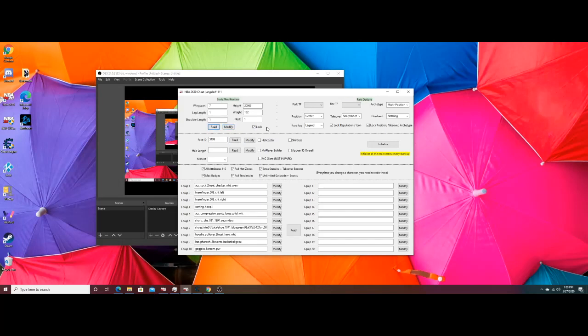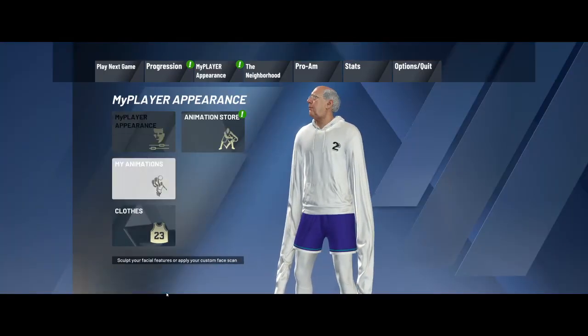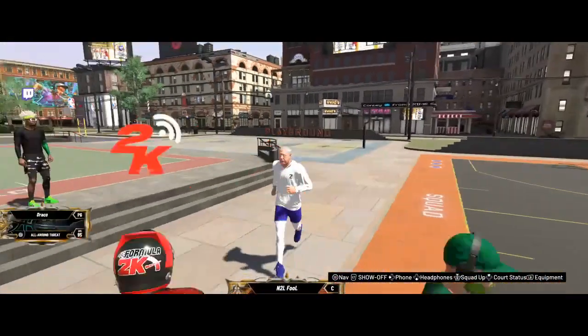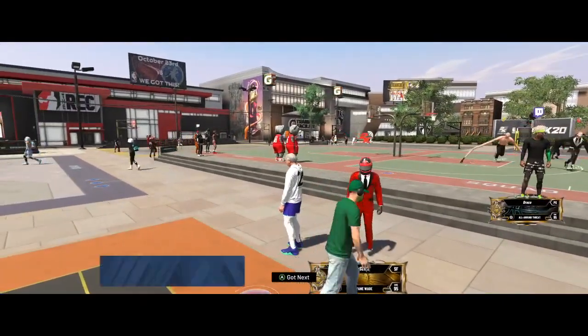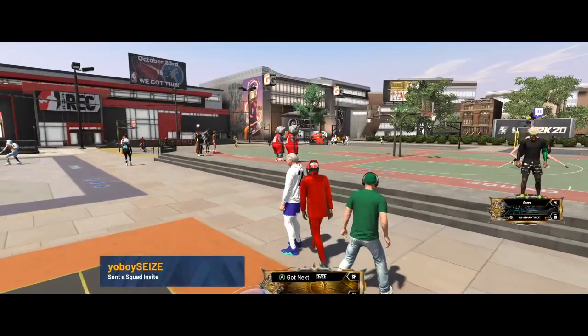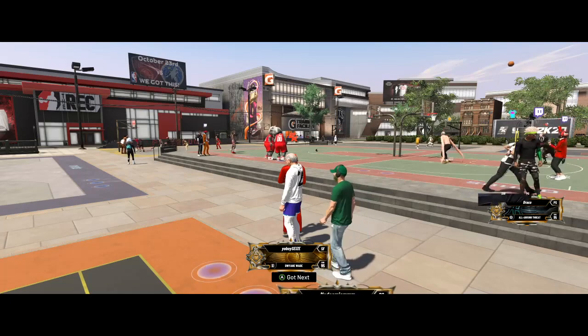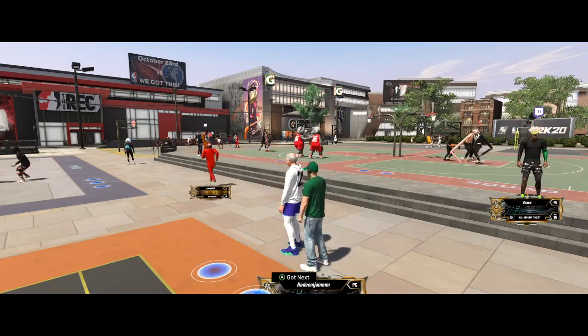Change your wingspan — it should say one, change that to seven — then hit Modify and Read, and make sure you lock it. Then the last two steps: go into MyPlayer's parents, choose a different scan, find the game which is gonna have the old guy right next to your current one, and just save it. That's it — that's how you do it. I'm also looking for more people to run with, so if you're on the PC version hit me up.